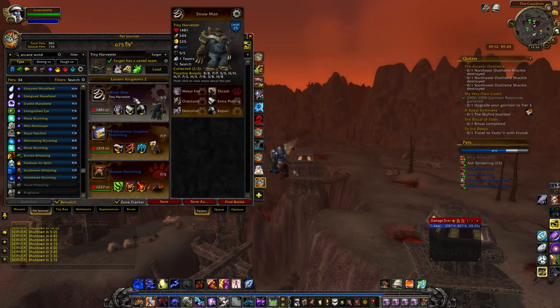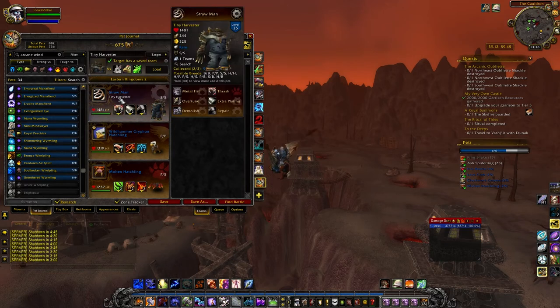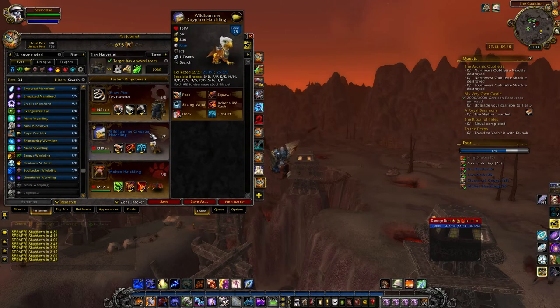Other pets to revisit: the Tiny Harvester. I went through all of them looking for a power/power breed but was unsuccessful, so I have a speed/speed breed. Thrash might actually be better, because being a speed/speed breed you get multiple hits — one to two additional times if you go first. So Thrash is definitely better than Metal Fist if you have the SS breed.